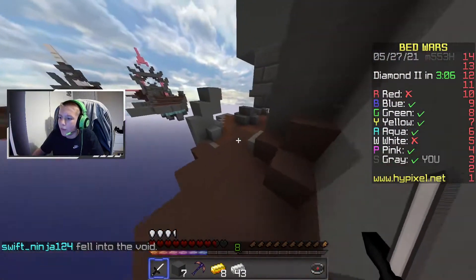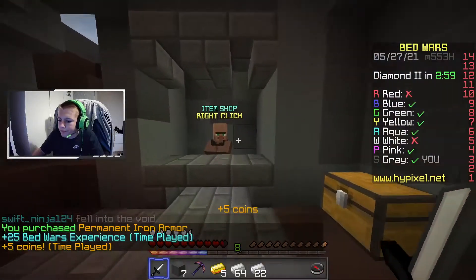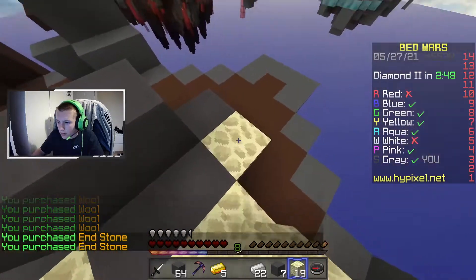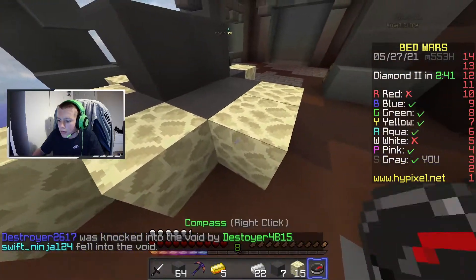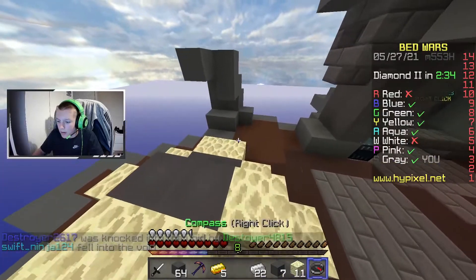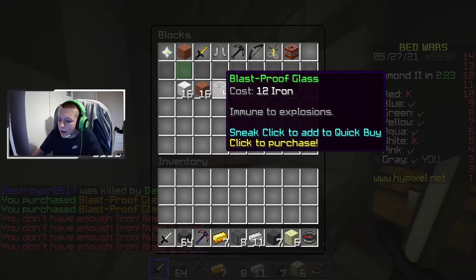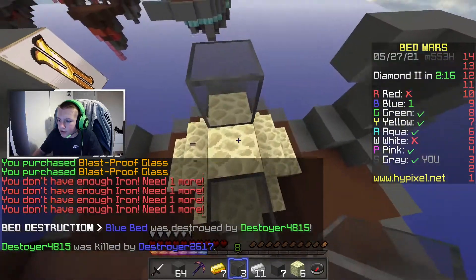I need to get off it but it needs to be somewhere where I won't fall into the void. Oh, good armor. And stone. I'm gonna get some glass — and for anyone that's wondering why I'm using glass, it's because it's blast proof. So if anyone tries to TNT me it won't blow up.